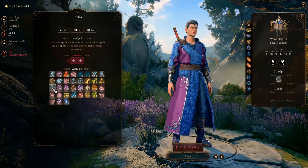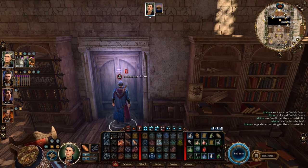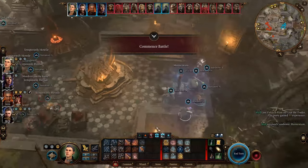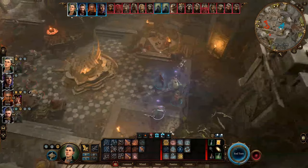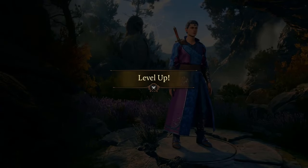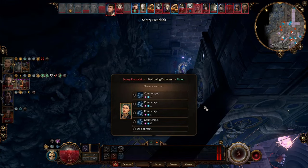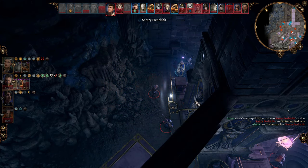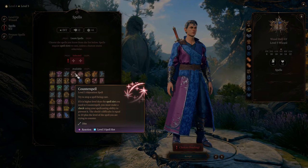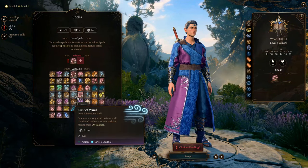At level 4 we also learn Knock and Misty Step. Knock can unlock almost any lock, though you usually don't need it since you're already very good at picking locks. Misty Step is useful both inside and outside of combat by teleporting quite a distance. At this point you can't afford to cast them yet because you need to save your level 2 slots for Blur, but after you level up and have higher-level slots these two will be officially in your arsenal. At level 5 we learn Counterspell, which allows you to completely negate an enemy's spell as a reaction. Counterspell can negate any spell whose level is not higher than the slot you spend; if the spell's level is higher, you still get a chance to negate it but need to make an ability check. We also have a vacancy for another utility spell — I recommend Enlarge/Reduce or Gust of Wind.